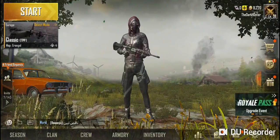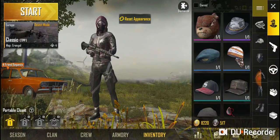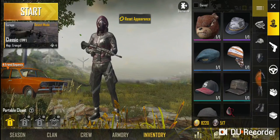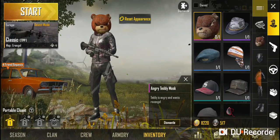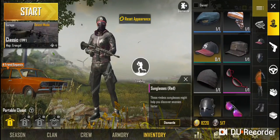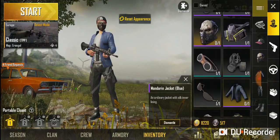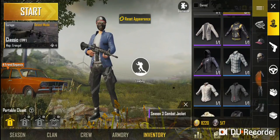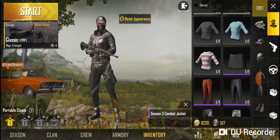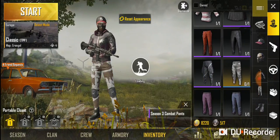The inventory section shows all the clothes you've collected so far in the game. You can change hats, sunglasses, masks — there's quite a lot of stuff. To be fair, clothes are clothes aren't they.